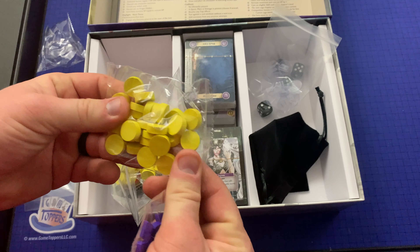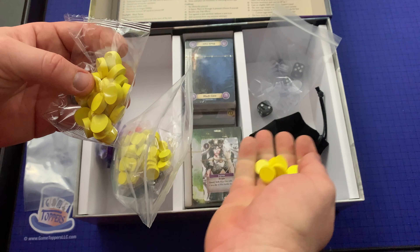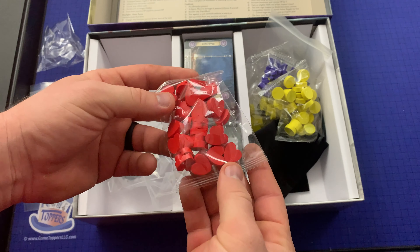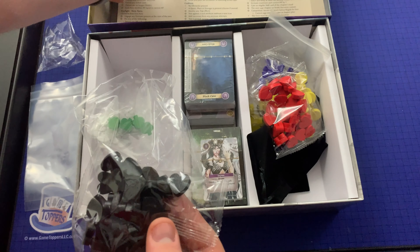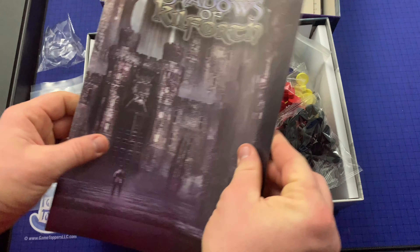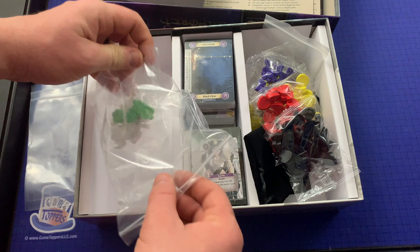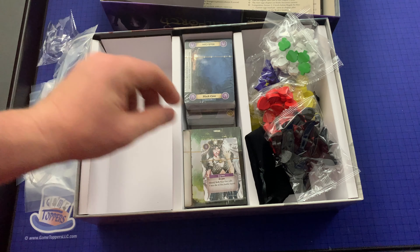There are some wooden tokens here. We've got yellow ones — looks like maybe time tokens, an hourglass shape here — purple ones, and some more yellow tokens. Got these red ones; I'm sure that's health or something along those lines. And then we've got some black hearts. Let's see the difference between the red and the black hearts — I'm interested to know that right away. Looking at the rulebook: action points and health points, and the hourglass is fate. Gold are the yellow tokens, and then hidden and obstacle tokens.